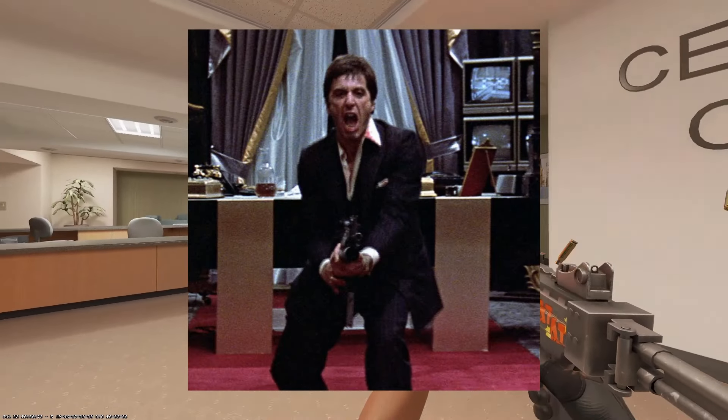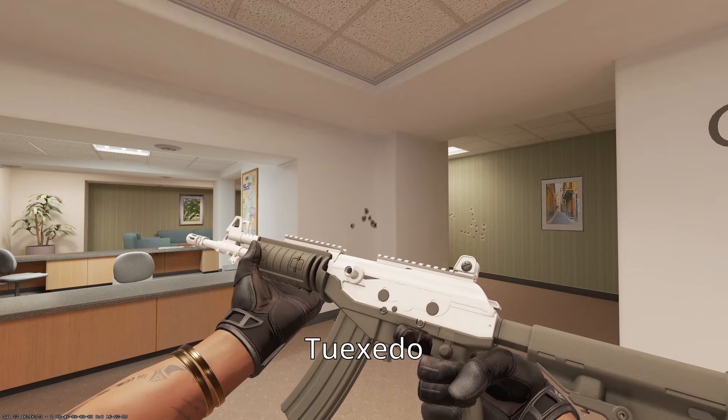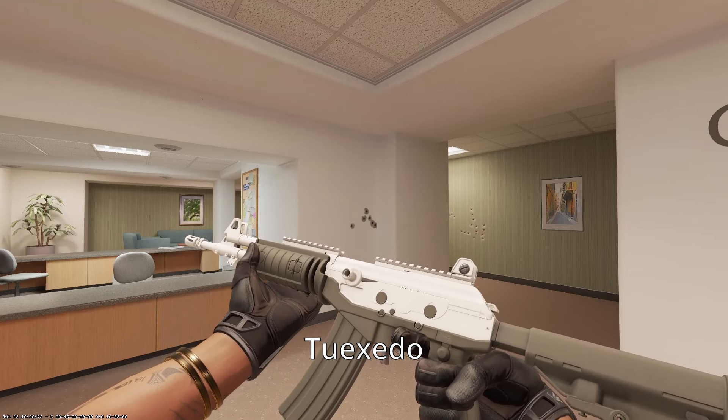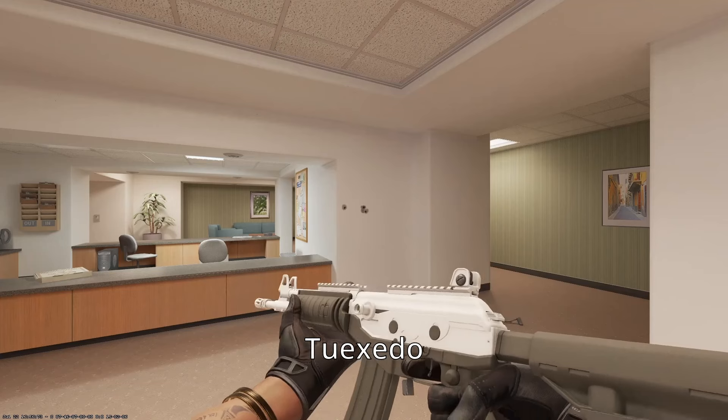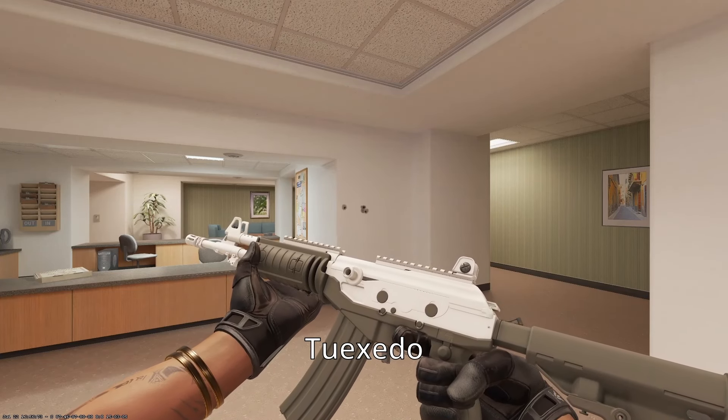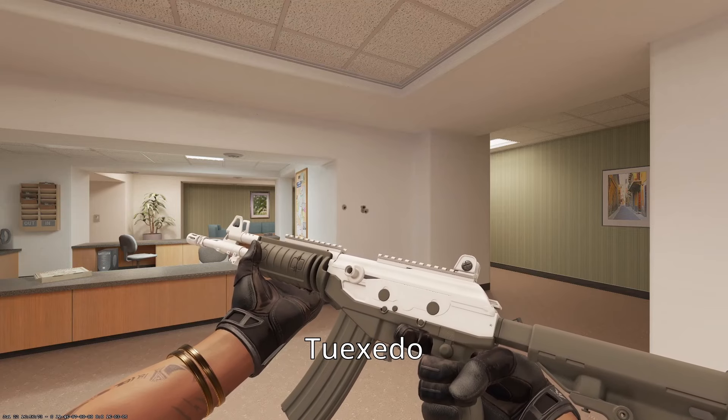Onto the GALIL, we have the Tuxedo. This thing is just a better version of the Black Tie — everything I said about the Black Tie XM applies here to the GALIL; it just looks better. The GALIL is the most underrated gun in the game. It's only $1,800, it mogs the Scout, and it does more damage than both M4A4s. God bless the GALIL.